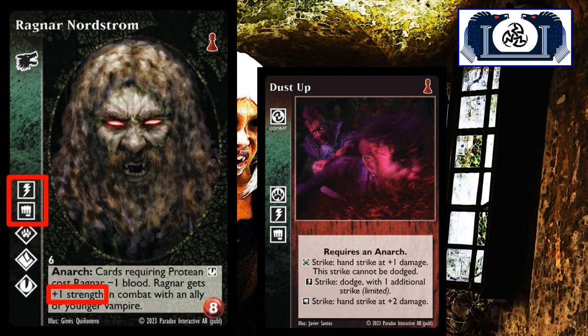I like teaming Ragnar up with Brujah, especially when talking about the extra plus-strength damage you're going to be able to get off a wonderful card like Dust Up. Because he has those Animalism, Celerity, and Potence disciplines, he plays right into that. He's not only got the Gangrel disciplines — he's got the Brujah disciplines as well, so that means a lot of cards he can play and you can also seat him with Brujah.